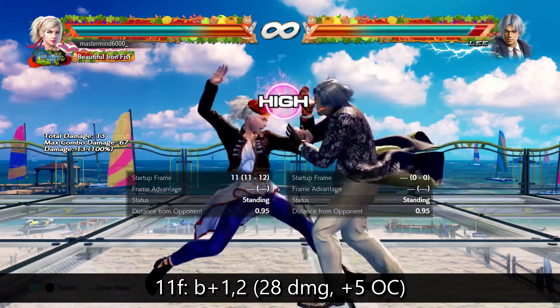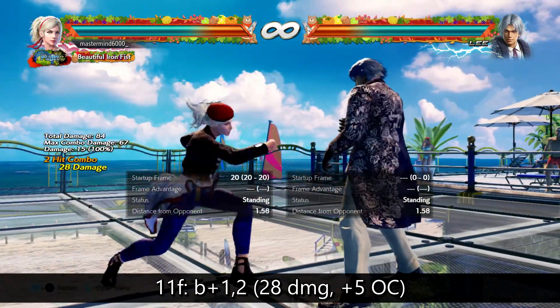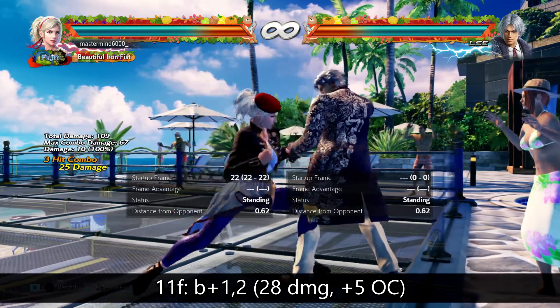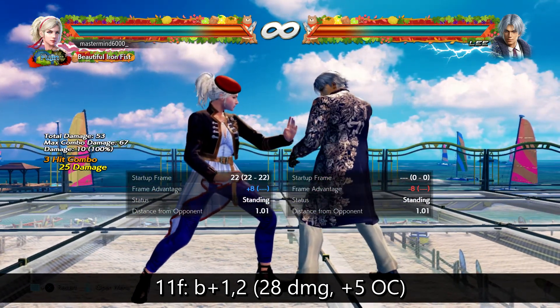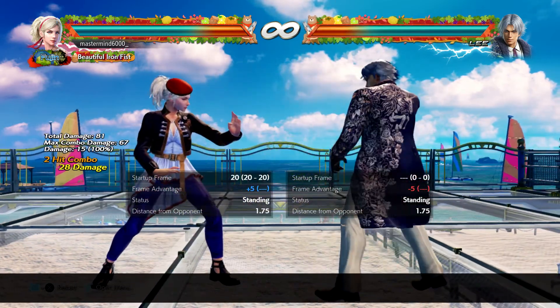She has an 11-frame punisher in the form of back 1,2, which is pretty good. Nice advantage and forces them on crouch — that's usually a pretty good situation. But for the most part, I think your 10-frame into a stance mix-up is a little more powerful. The damage is nice, but you get so much out of these stances that it's worth the priority. But at 11 frames, she can do this to you, just to keep it different.